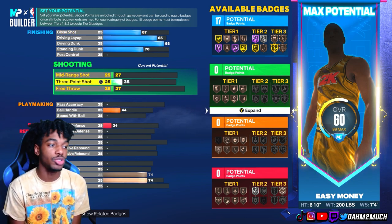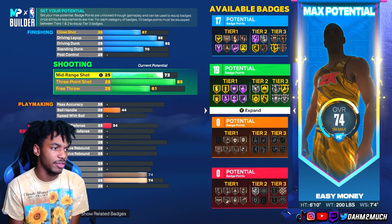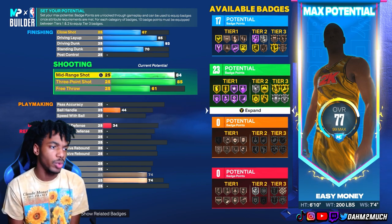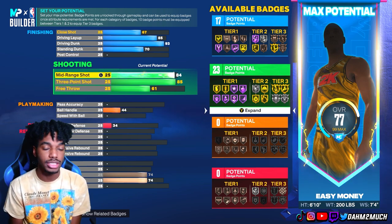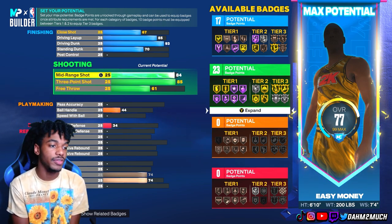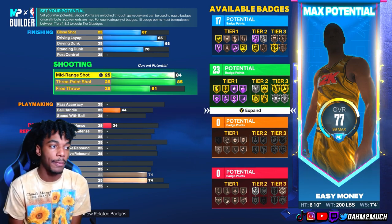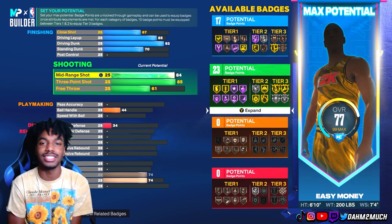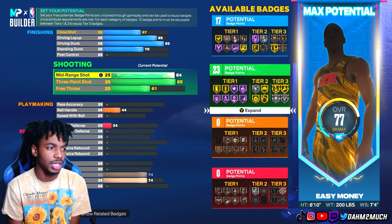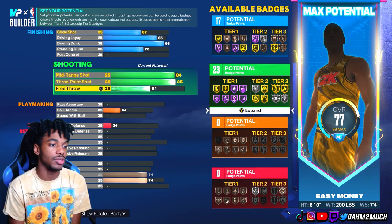Moving down to shooting, take the three-pointer to 85 and mid-range to 84, unlocking 23 shooting badges: gold blinders, gold green machine, gold guard up, gold catch and shoot, silver limitless range, silver dead eye, and silver agent 3. Agent 3 applies to stop-and-pop jump shots and a variety of other shot types — not just spin-around or moving jump shots. So agent 3 on silver is definitely something we need.